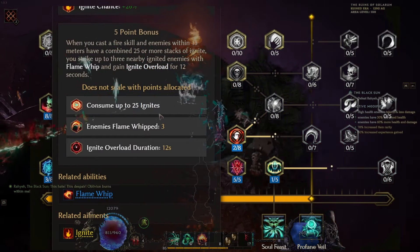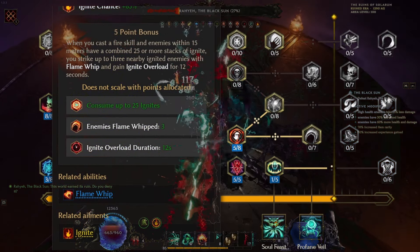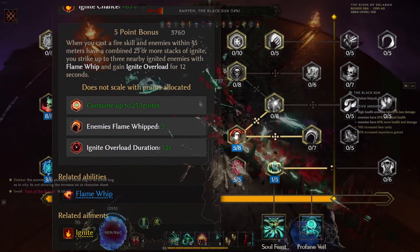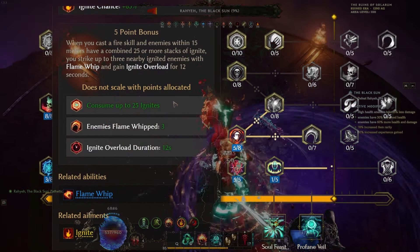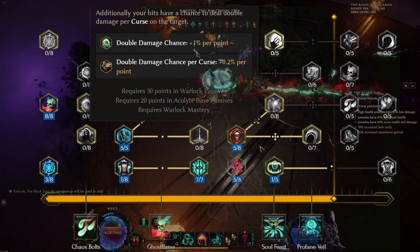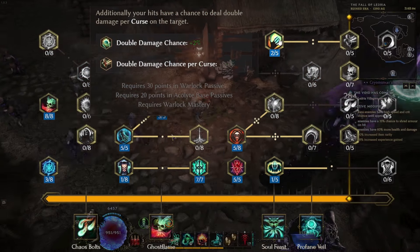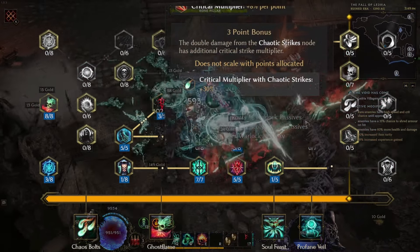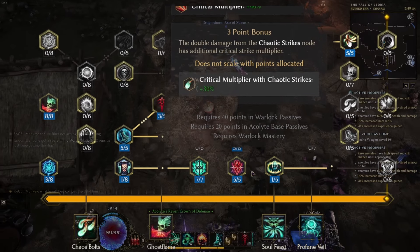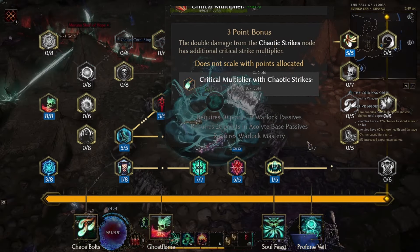Next is Infernal Lash. We'll take at least 5 points here to get the 65% increase in our ignite chance as well as the 5-point bonus, which adds the Flame Whip and Ignite Overload for 12 seconds when we trigger 25 combined stacks of ignite on enemies — which we'll be doing very quickly in this build. Ignite Overload is a 1% increased damage to all of our fire spells. After taking 5 points of Infernal Lash we'll take Chaotic Strike and take 2 points. Double damage chance is 2% while the double damage chance for a curse is 0.4%. After that we'll take Wreck Havoc and max it to level 5, increasing our critical modifier by plus 4% as well as a 3-point bonus which doubles from our Chaotic Strike node, further increasing our critical modifier by 30%.